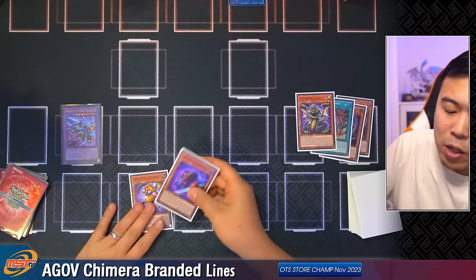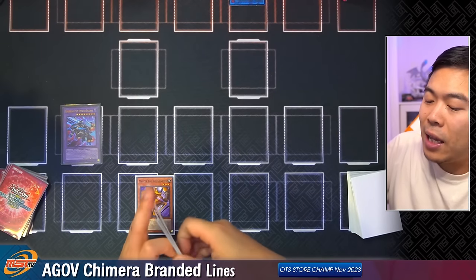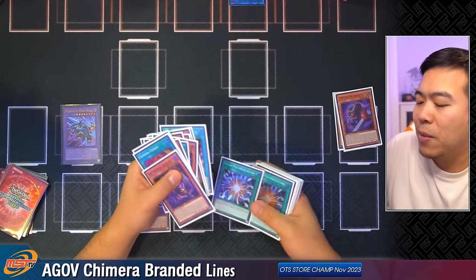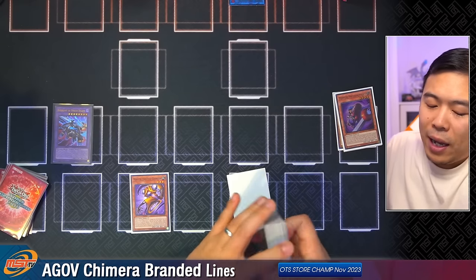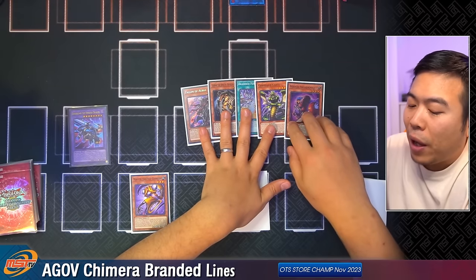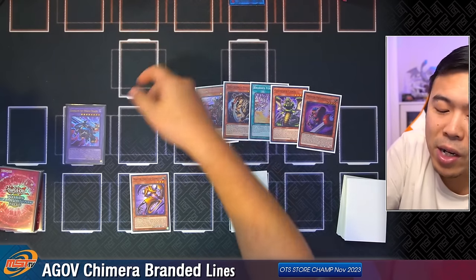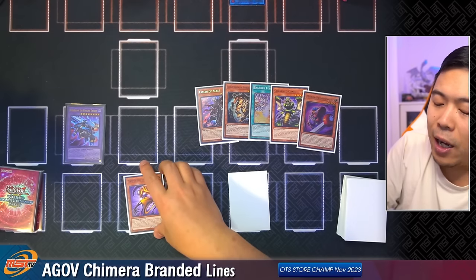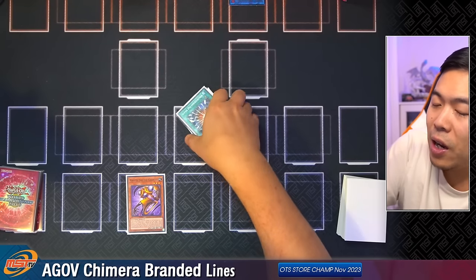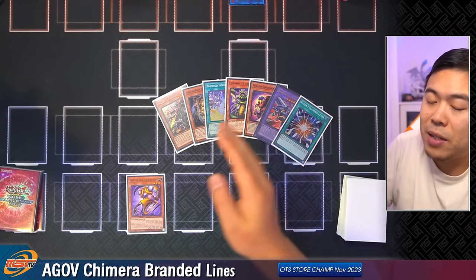We pass turn. Our opponent tries to build a board, but they can't really just go in blind — you have a lot of disruption in the Graveyard and you have to know how to play with your Graveyard in this case. If they go into an Extra Deck Monster, you can negate and bounce it. Say you have Super Poly to clear off some of their monsters — they clear your monster — and you get to the point where you have a Rimbrum in your Graveyard. This Graveyard line is so strong that you more or less just have a lot of plays against your opponent.